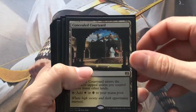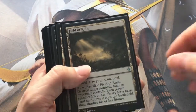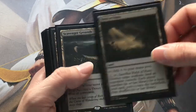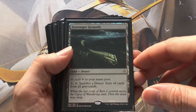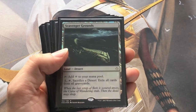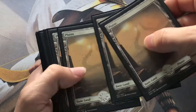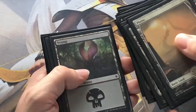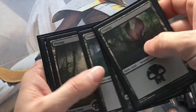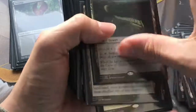Mana base is really straightforward. We've got three Concealed Courtyards - the only reason it's not four is because I don't own a fourth one. We've got a Field of Ruin just in case we need to remove any troublesome lands or flip lands. And we've got a Scavenger Grounds for exiling graveyards, given all the God-Pharaoh's Gift decks that have come back since everyone's copying the Pro Tour. Then we've got eleven Plains and seven Swamps, just because there is more white in our early game and some quite heavy white casting costs.